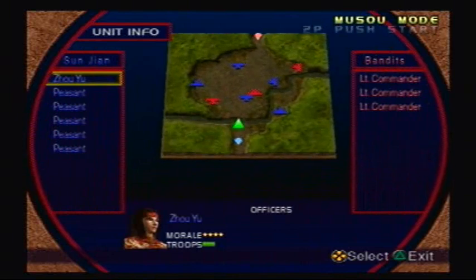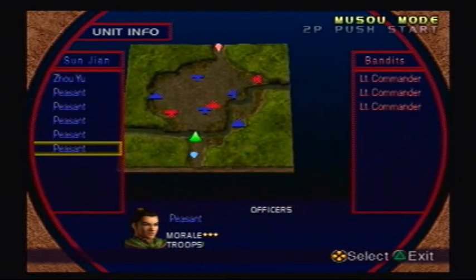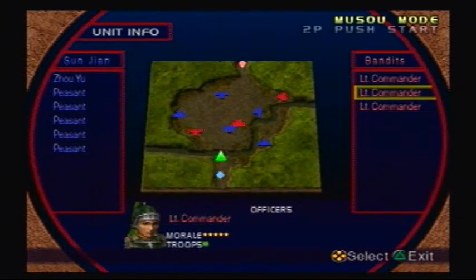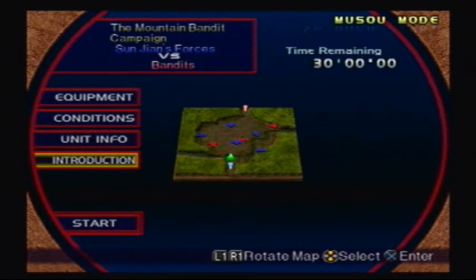So, the units. We got Joyu, which is me, and we got five peasants. If all these peasants die, we lose. If we die, we lose. And then you've got a lieutenant commander. This one actually has five morale, and the others have four.